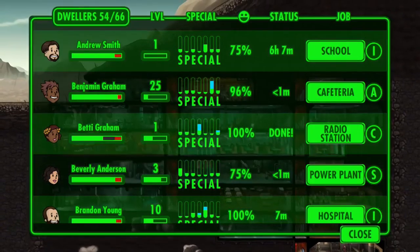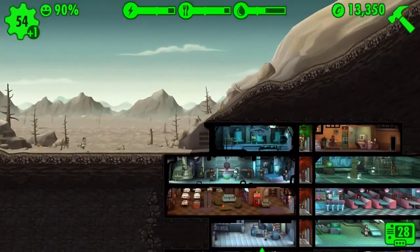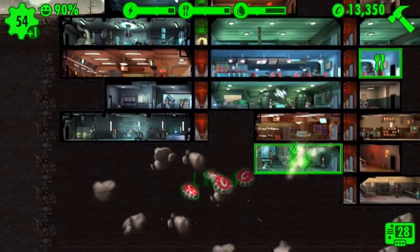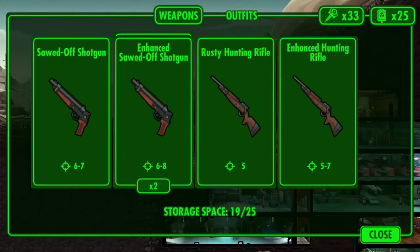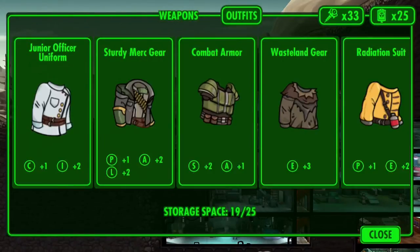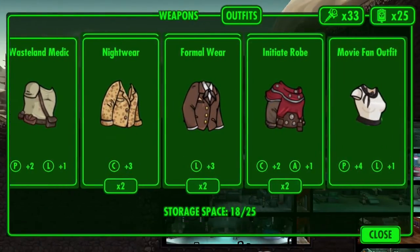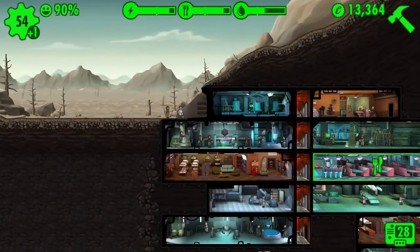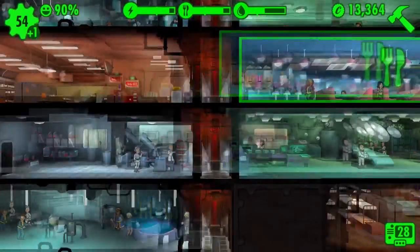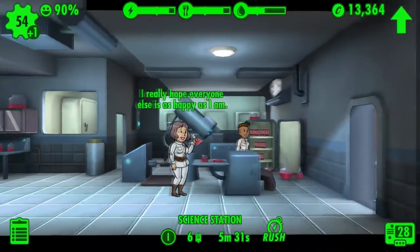Oh yeah, we have to collect Butch too — I forgot about Butch. Let's collect Butch's stuff. Let's go ahead and look at our inventory real quick. We have 19 out of 25, so we only have six slots left. We can get rid of at least one of those. I want to give this initiate robe to some people in the radio station, so I want to keep those. We can give the junior officer coat to some people down in the lab, assuming someone needs one — but it's not looking like it. Everybody has an outfit on.